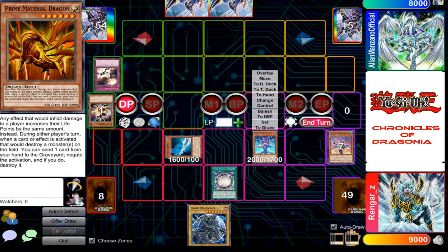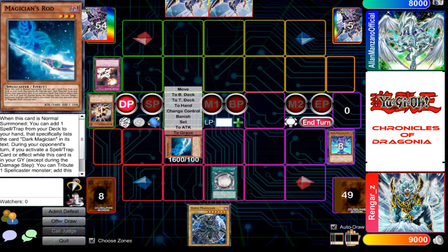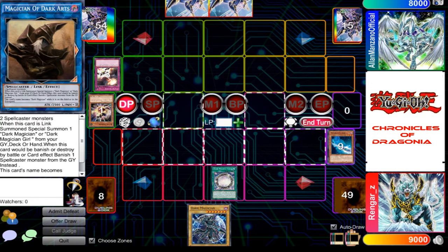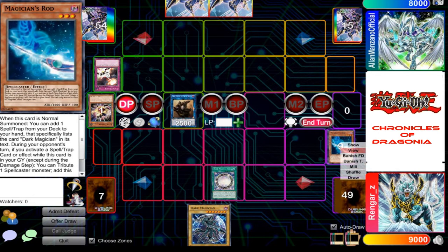I'll show you a new trick up my sleeve. I shall send my Dark Magician Girl and my Magician's Rod to the grave to link summon — Magician of the Dark Arts! With its effect, when I link summon this card, I get to special summon a Dark Magician Girl or a Dark Magician monster from my deck, hand, or graveyard.